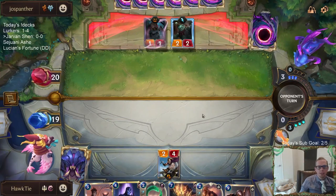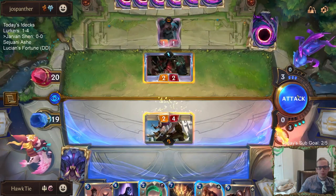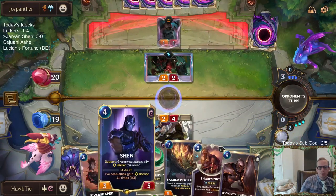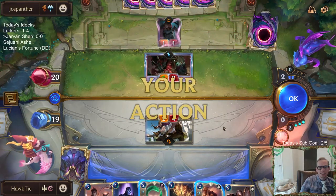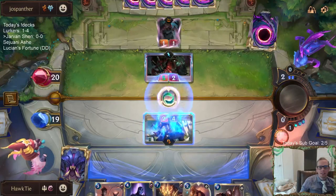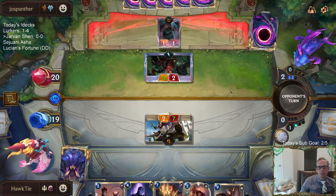Let's go Protégé against these smaller units. I'm going to try taking out Black Market Merchant and then I'll have Sharp Sight for the Cutthroat.